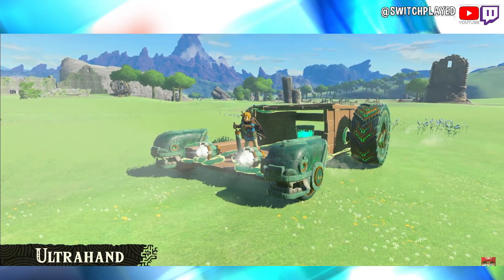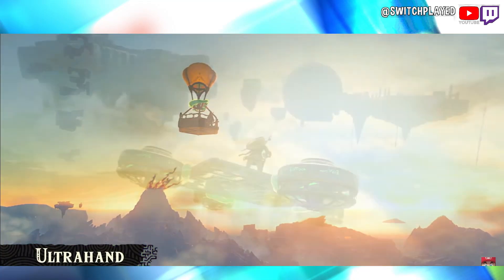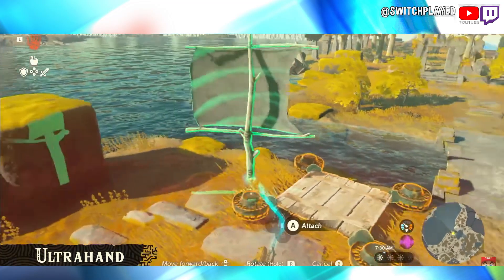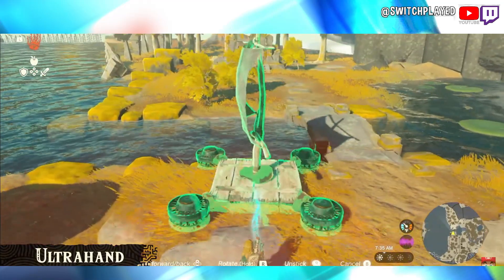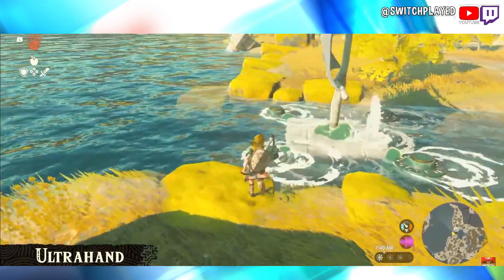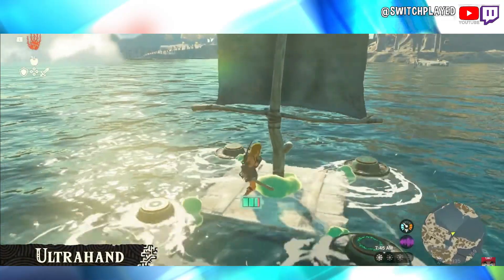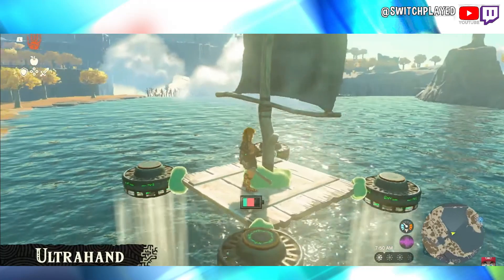In the most recent trailer, we showed scenes of Link riding a large car and a flying machine. Those vehicles actually aren't in the game from the start. Instead, you'll be able to freely craft them on your own. There are all sorts of objects you'll come across in this game, and depending on how you use your imagination, you can do a lot with them. I cannot wait to see what the community is going to come up with — we're gonna see some stupid stuff.